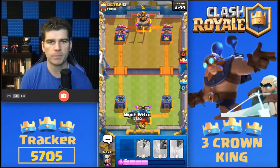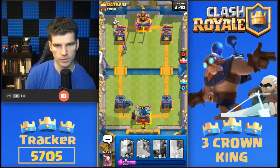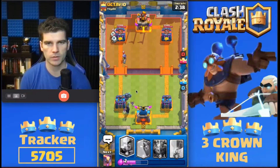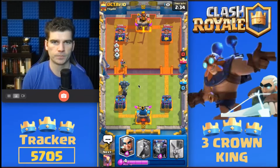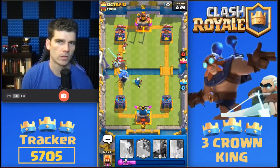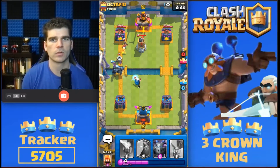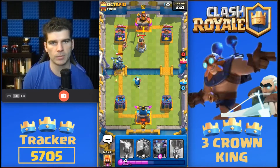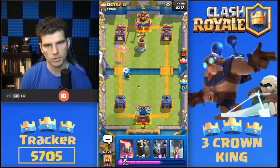Going to go with Pekka — Pekka Night Witch. See what we can do here. This strikes me as a magic archer zone. Play here, get those zappies — a couple anyway. Okay, that princess is going to be a problem. There we go. Beautiful.